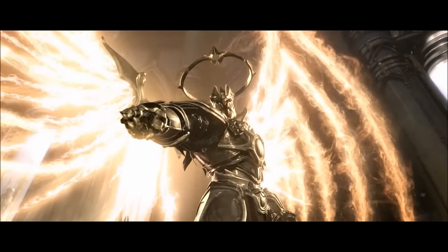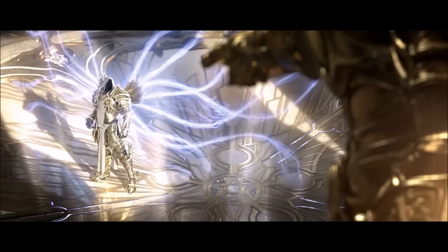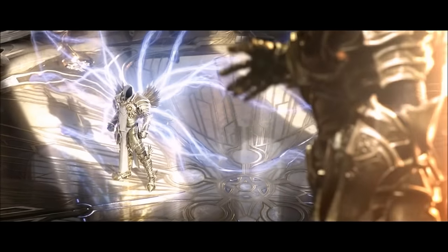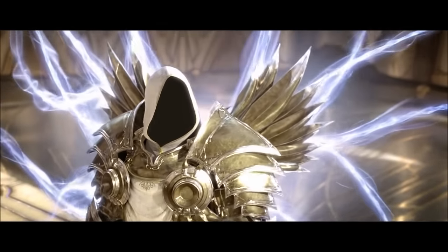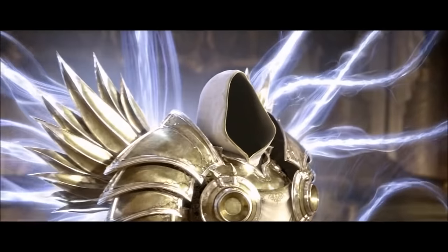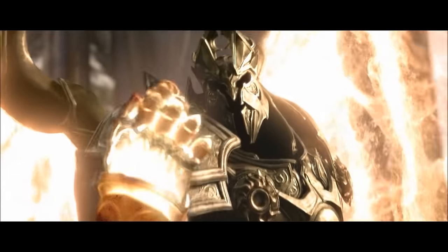When Tyrael returned to the High Heavens, he found the Angiris Council — the leadership of the Angels — had fallen into disharmony. Malthiel, Archangel of Wisdom and leader of the Council, had vanished. Imperius, Archangel of Valor and General Jackass, took over as leader, becoming a tyrant. Urziel, Malthiel's most loyal lieutenant, was allowed to leave Heaven to search for Malthiel along with a sect of Angelic Maidens. Tyrael suggested they look for Malthiel on Sanctuary since he had expressed interest in humanity before disappearing — totally not ominous at all.